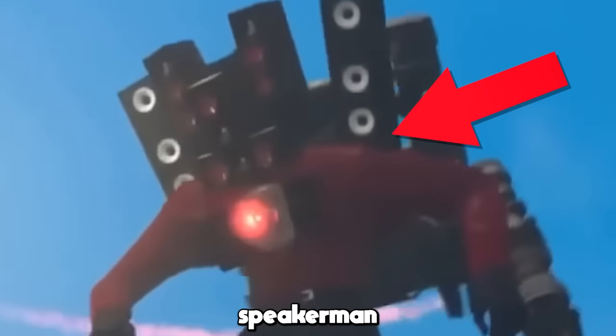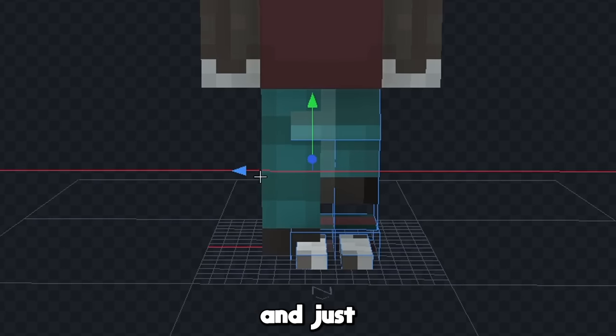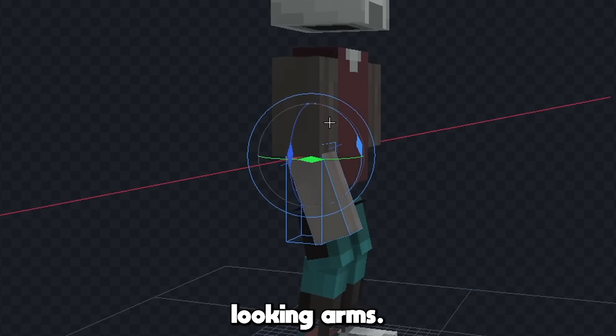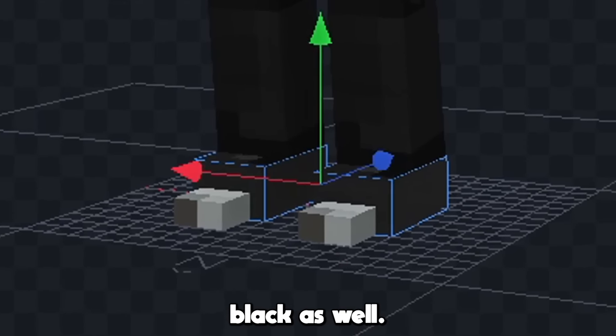But the mobs are about to get more interesting, because next I'm going to make the Titan Speaker Man. And I'm using a vindicator, because they also hate villagers. First I'm going to use the same leg I made for the cameraman and just copy it here. Then we'll change the shape of his body a bit and give him some better looking arms. Now let's start to color what we have so far — we'll make the pants dark gray just like on the cameraman, and then we'll color the shoes black as well.